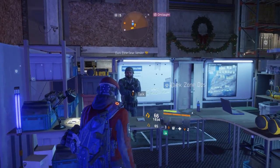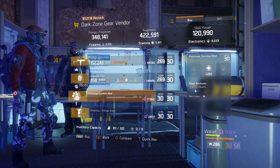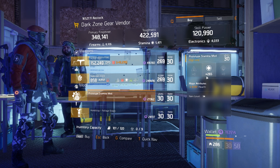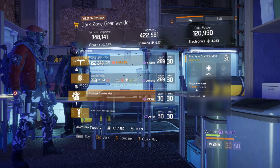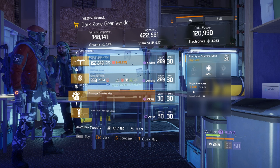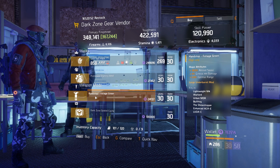Still at the base of operation, the data zone vendor inside is selling prototype stamina mods. If you need prototype stamina mods with health on them, this one is great — it has 265 stamina with 3157 health. If you need to get your build a lot more toughness, this one is perfect.